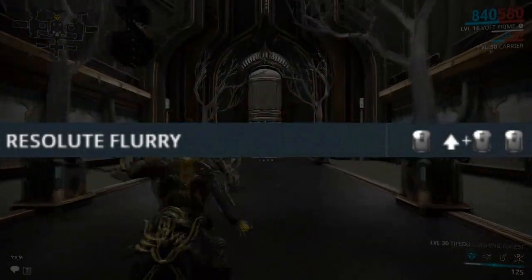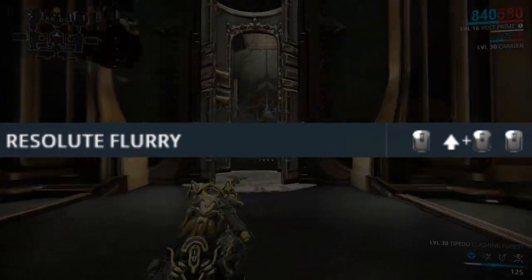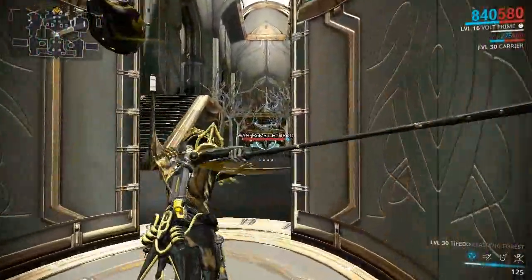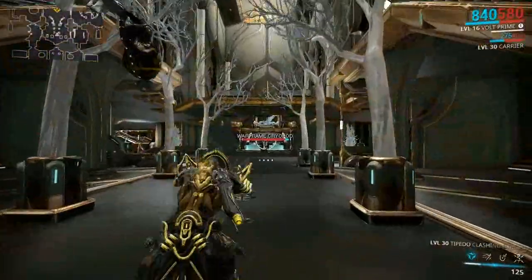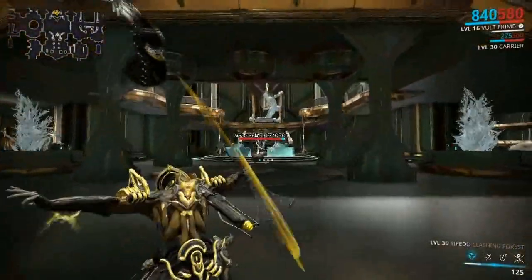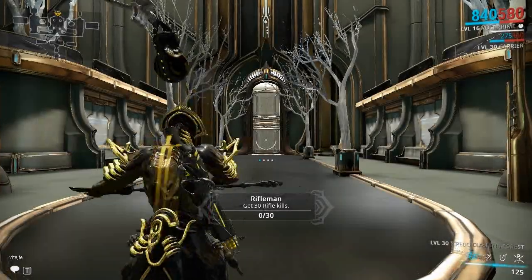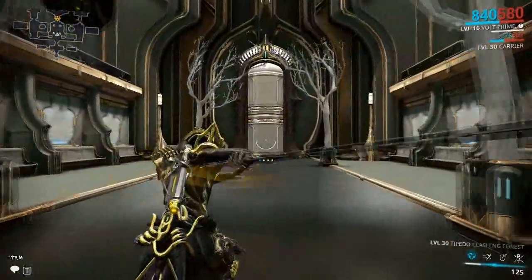The third and final combo is called Resolute Fury and this one is really easy to do — just hold forward while mashing the melee button. It's a very simple 3-hit combo. The first hit is AoE, the second hit is a Triple Strike, and the third and final hit has a 100% chance of inflicting an Impact proc.